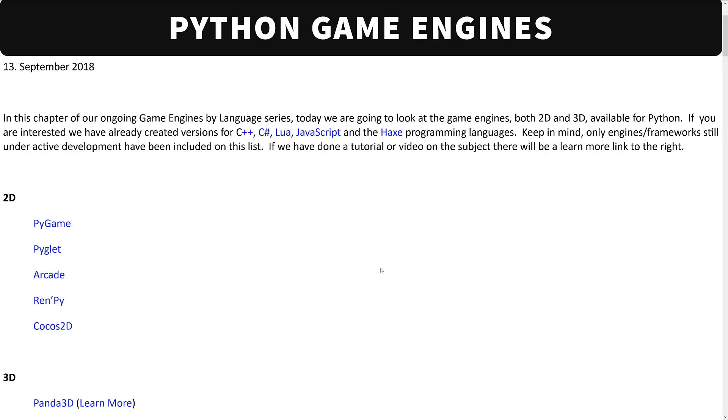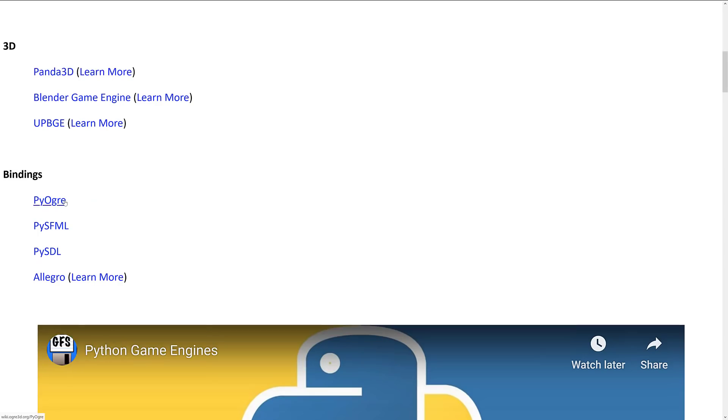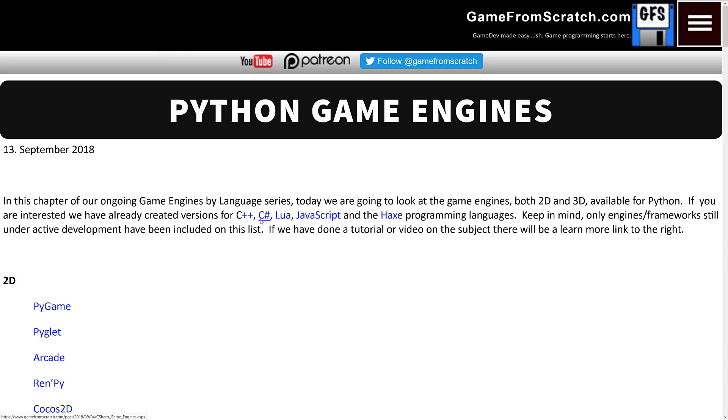About a year and a half ago I did a roundup of game engines by programming languages — C++, C#, Lua, JavaScript, Haxe — a rundown of all the options available. I'll link that down below. I also did one on Python. The truth is there aren't a ton of Python game engines out there, especially in 3D, where you have Panda 3D, the Blender game engine, and UPBGE as your options. Since that roundup, the Blender game engine was deprecated — it doesn't exist in Blender 2.8 or beyond. So really you have two options for 3D in Python: Panda 3D or UPBGE, or you could roll your own using bindings like PyOgre.